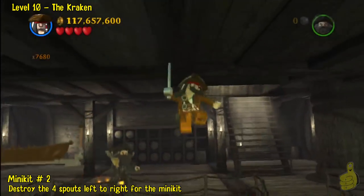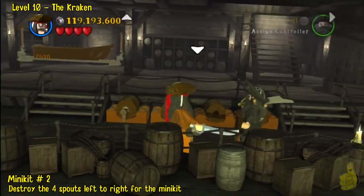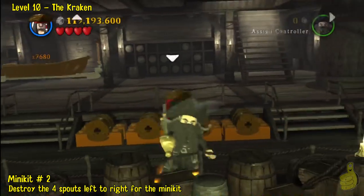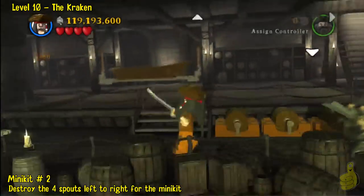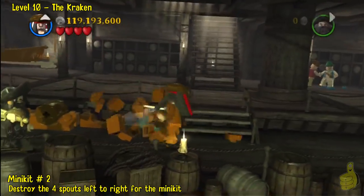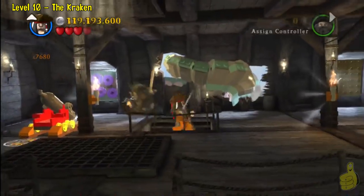We realize we need to use our compass again. Here's another minikit — there are four jugs laying on their sides that have spouts on them. Destroy them from left to right in order to get the minikit. See how easy that was? If you got it wrong, just wait a second — they will respawn the spouts and you can smack them again.